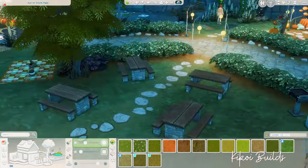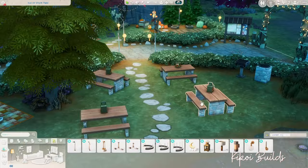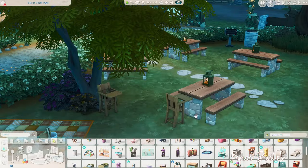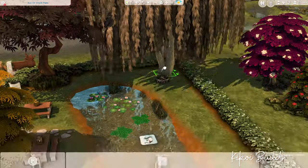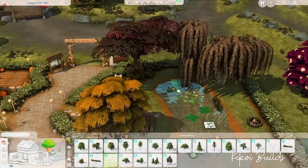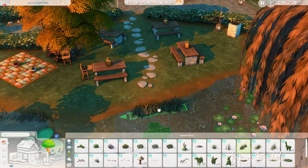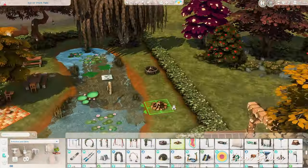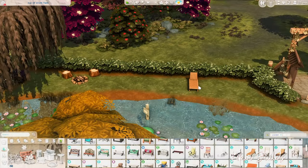Now you're seeing the picnic area, which is the largest activity area. Of course in a park people want to picnic and eat outside, so I placed a big picnic area with those picnic tables from Outdoor Retreat and a barbecue grill. The blanket on the ground came with the Little Campus Kit, and the picnic baskets on the blanket came with Cottage Living.